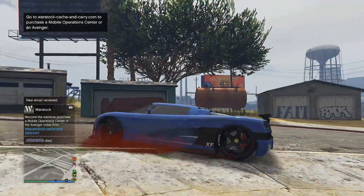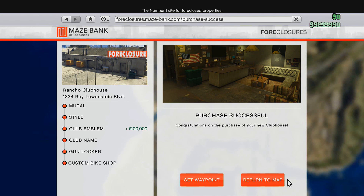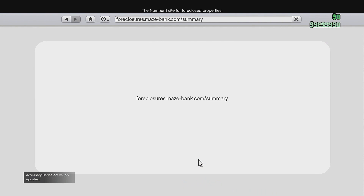Alright, I'm not sure what else I have to do. A new email receipt — what is this? Okay guys, so apparently what you have to do is buy a foreclosed property on the Maze Bank. For some reason that makes no sense to me, but I guess you have to buy something. Anyway, let's set the waypoint because we have to start the heist from that foreclosed property. So let's do this.